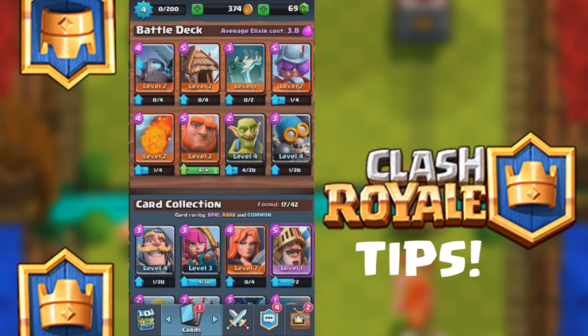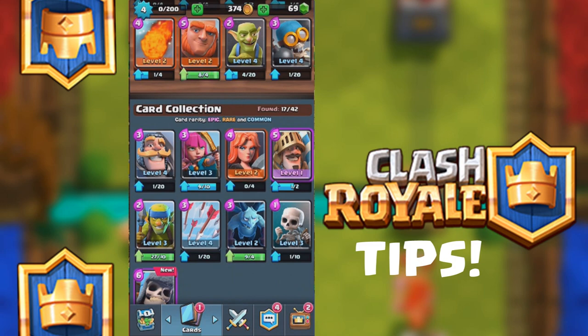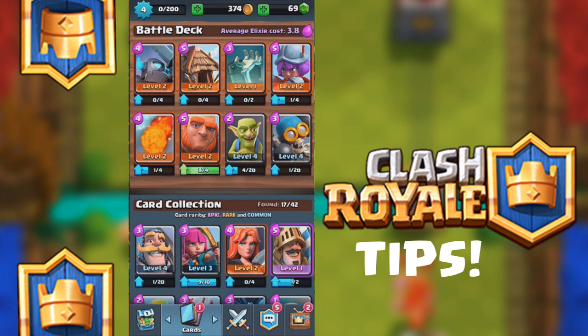Your battle deck is a set of 8 cards that it will randomly cycle through when you're in battle, and those are the troops that you're allowed to use. If you want to put a new card into the battle, you just hit this, you could hit use, and then you could just replace it like that. So far I'm liking this set of cards, so I'm probably not going to change them.